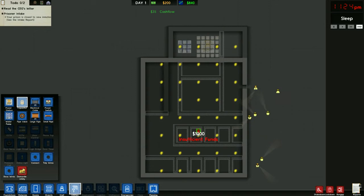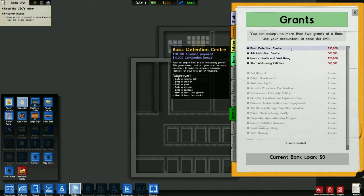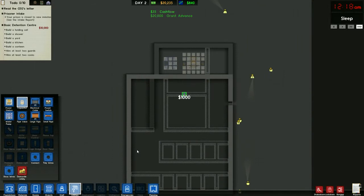I go ahead and build too quickly. Let's go grab a grant - Basic Detention Center - it'll give me $20,000 and allow me to finish building everything I need.